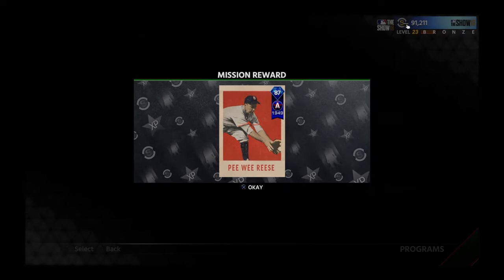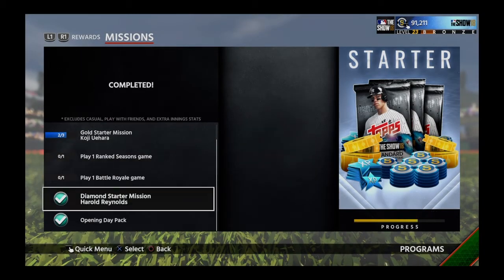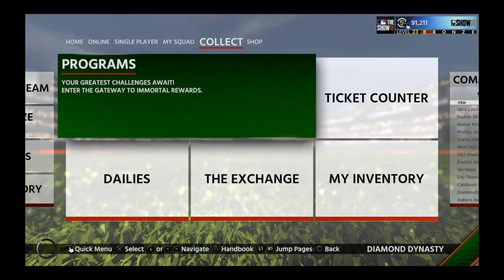We're going to go ahead and redeem this 87 overall diamond All-Star 1945 card of Peewee Reese. This is the first time Peewee Reese is in MLB The Show, so that's exciting! Let's go find out what he is — I don't know what his power numbers are going to be like, I don't know anything. Chubby Hubby's got nothing for you, so this is going to be a surprise to me as it is for you.